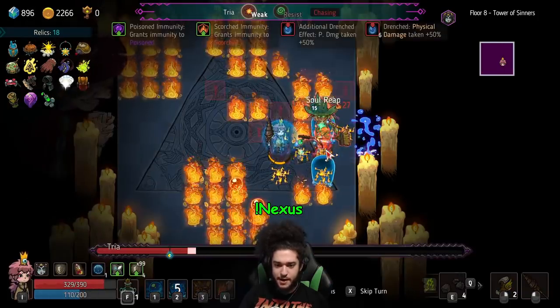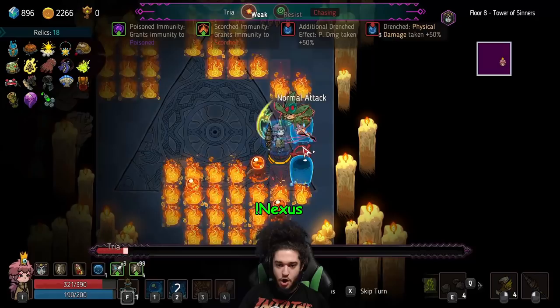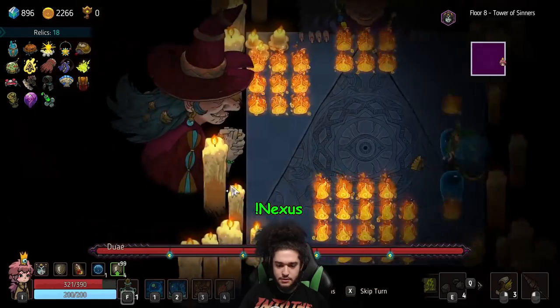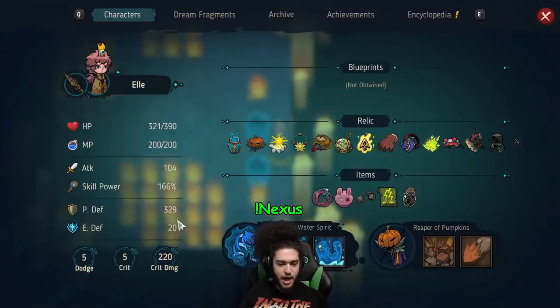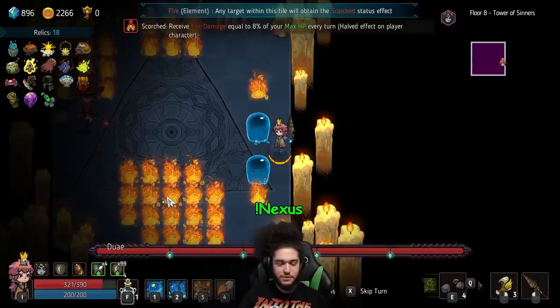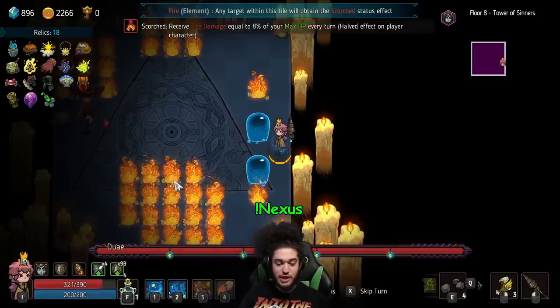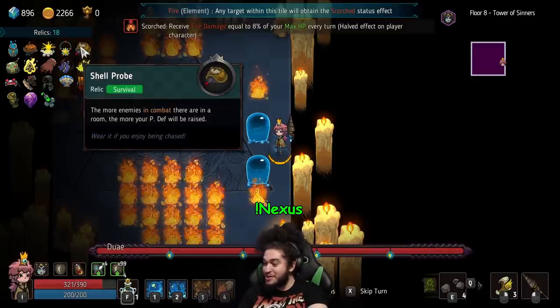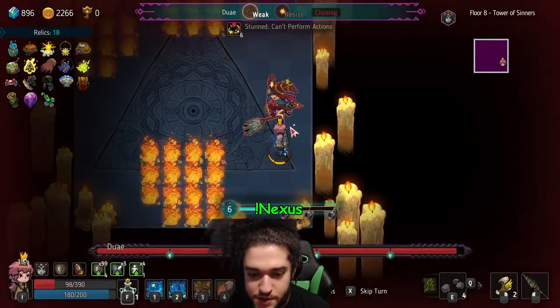She's still drenched, so I'm gonna just smack her with that. I don't even think that would work. Gotta just give her the autos, dude. How do I have 99 stacks of this? I have 329 physical defense. Wait, does shell probe count these as enemies? It's supposed to last one turn, but I have the relic that makes it three extra, so it lasts four turns. What tile is she on? She's here because I can't blink there.